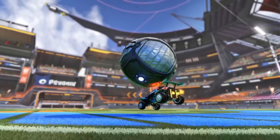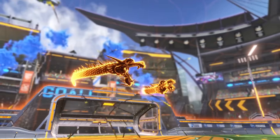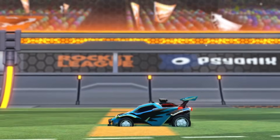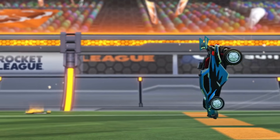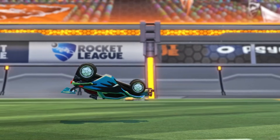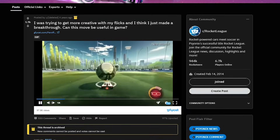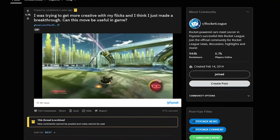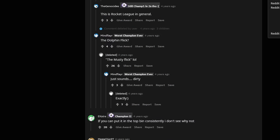Hey, what's going on guys? Today we're going to be talking about the Musty Flick. So to put it simply, a Musty Flick is when you use a backflip to pull your car forward into a flick. Most of you likely already know why it's called a Musty Flick, but for those of you who don't, the YouTuber AmustyCow posted this flick on Reddit back in 2016, and nobody had ever done it before. When people were asking what the name of the mechanic was, he jokingly called it the Musty Flick, and it just stuck.